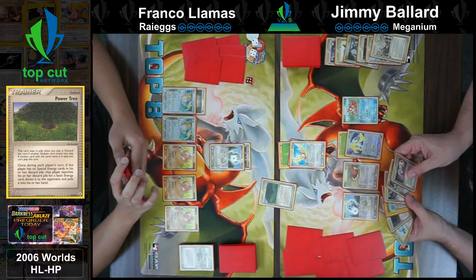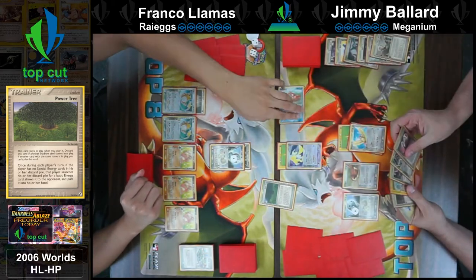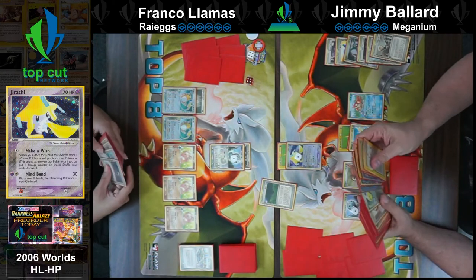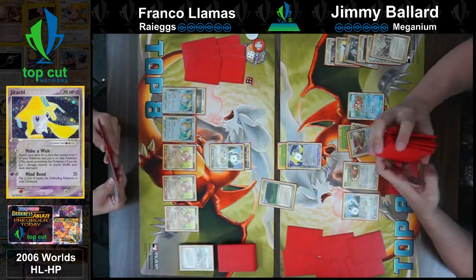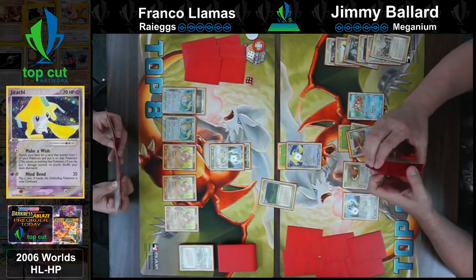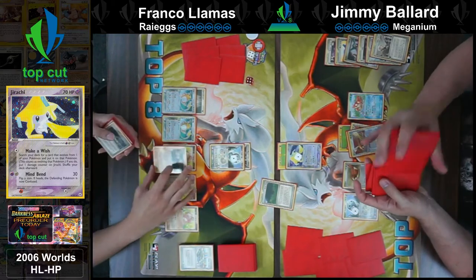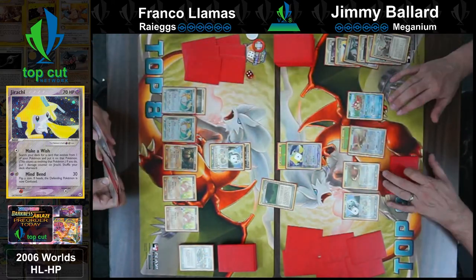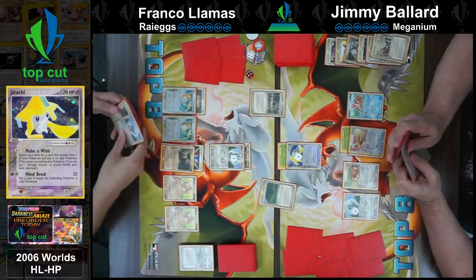Jimmy is going to try to figure out how to move forward in this game. This is awful — there's going to be no Time Walk or anything like that to save the prizes either. This 2006 format having the potential to be slower games might give him a way to take some cheap prizes and see some prize cards to get to those Chikoritas. However the Rye Eggs deck may be a little unforgiving. The 2010 format — Azelf definitely helped in this matchup, being able to look at your prizes and see what's available.